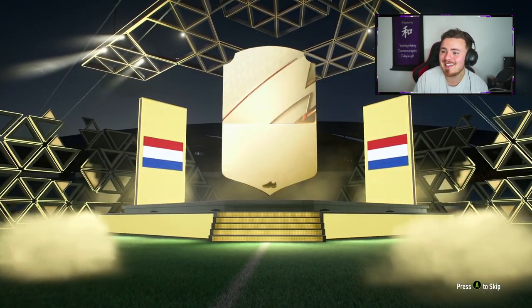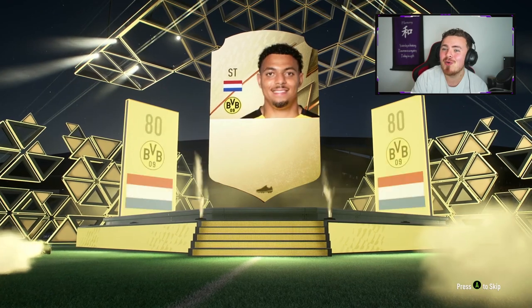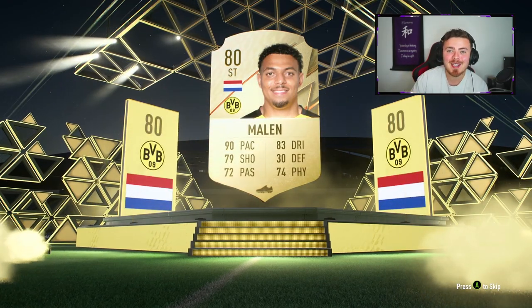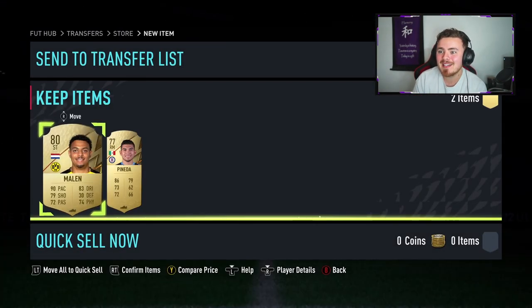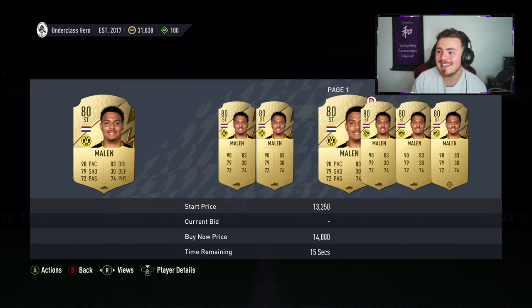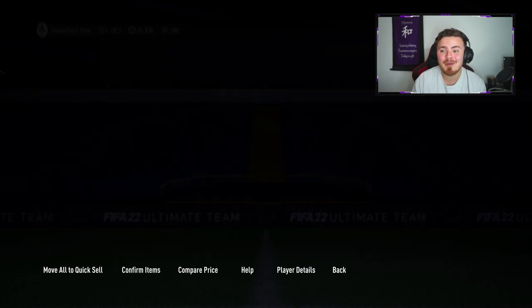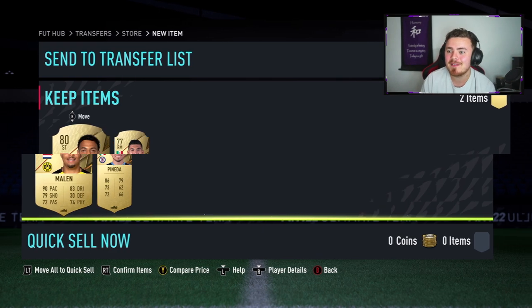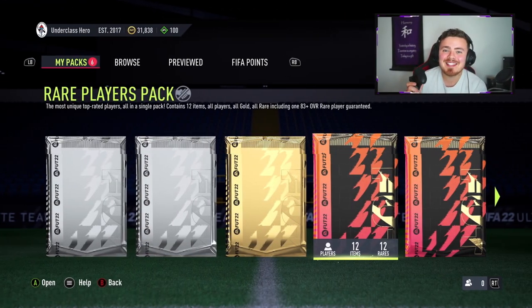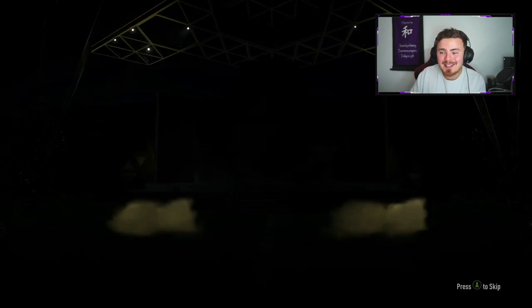Let's see if my pack luck continues — I did get a little bit lucky yesterday and managed to get Joe Gomez. And we got — there we go. He's untradable but this man is worth a pretty penny right now: an 80 overall Daniel Marlon. I'm pretty certain he's in that 5k bracket — yes, he's at 5 to 10k and he may go up when the full game releases. So that's a nice little bonus on top of what we're going to get in the 50k pack. Was 45 minutes well spent? I'll take Daniel Marlon.